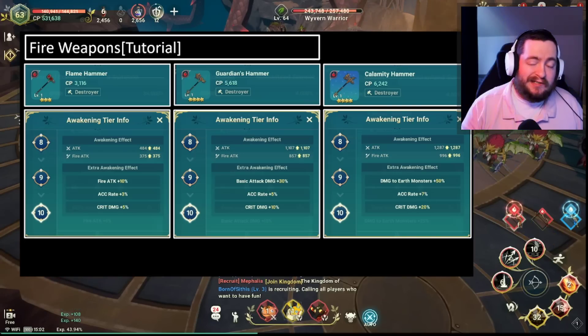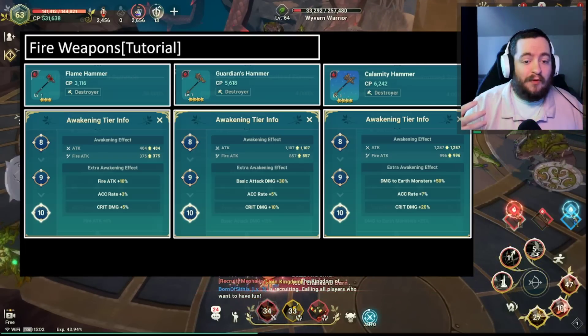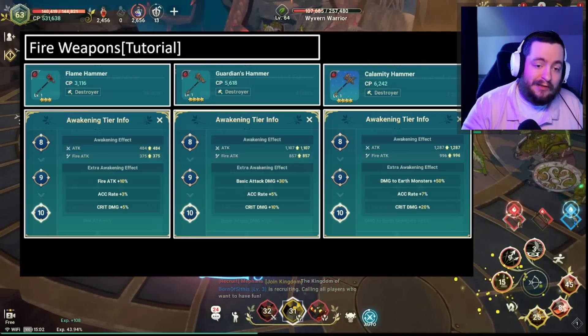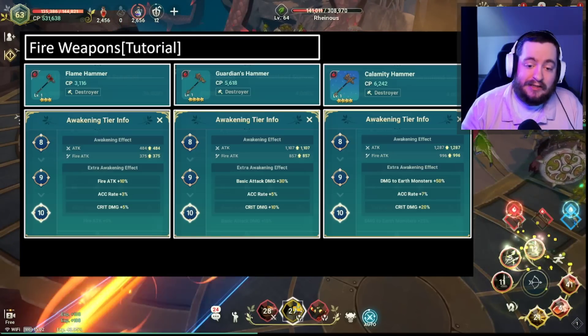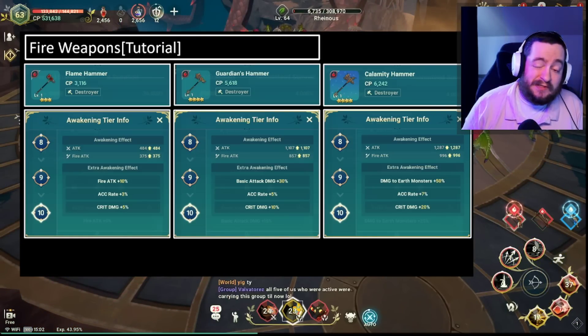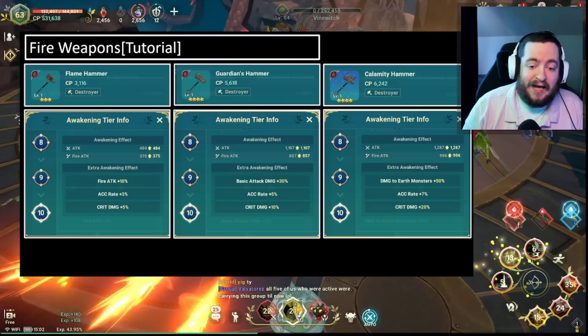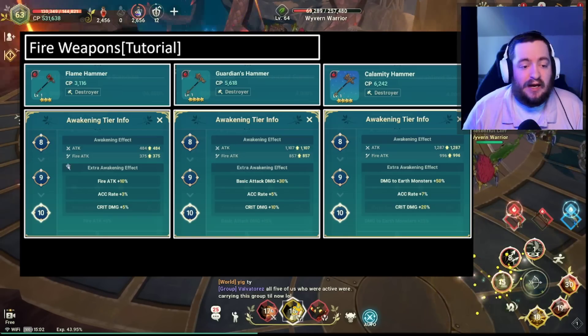Likely you're going to be setting 3 legendary plus weapons if you are truly best in slot, but for almost every class you will want this 4-star fire weapon max awakened. I think a lot of the time you're going to want to have it set in almost all of your elemental-specific kits just to get this passive bonus of basic attack damage plus 30%.